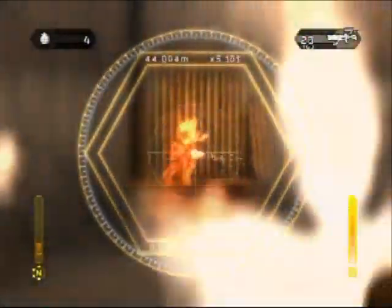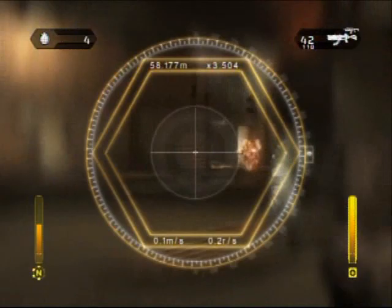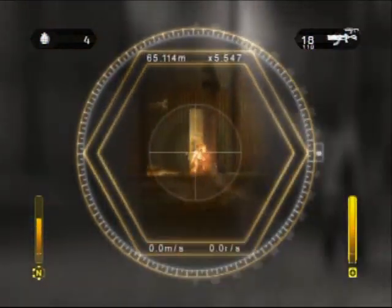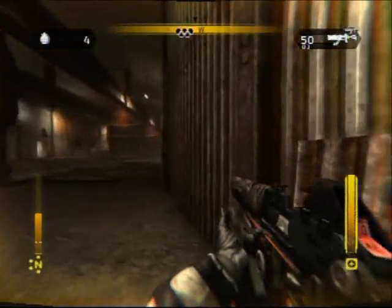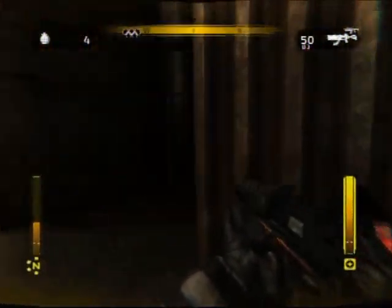Those guys run out — just light them up. You've got a sniper there, but he kind of sucks so he's going to miss probably a lot. And now he's freaking out, but you don't really have to worry about him because he's not very accurate when he's sane, so I wouldn't worry about him killing you when he's crazy.